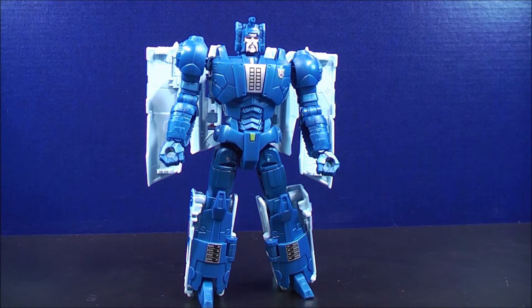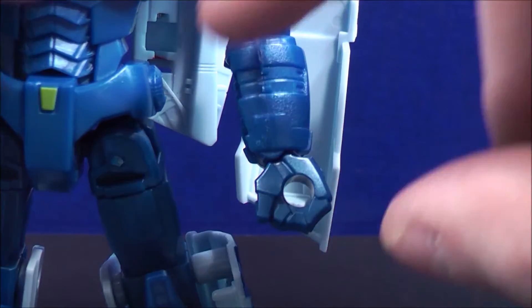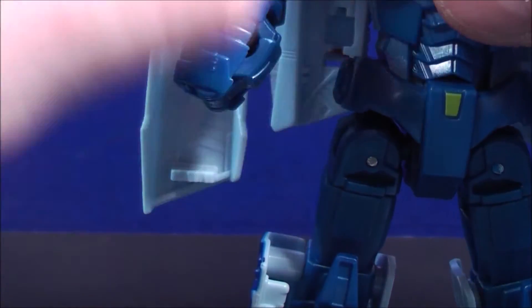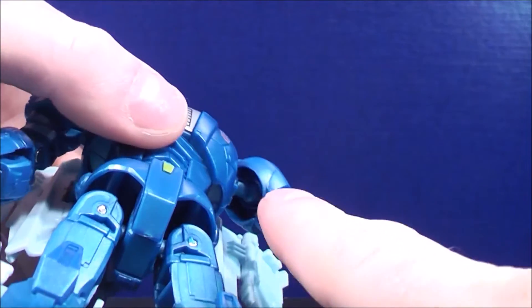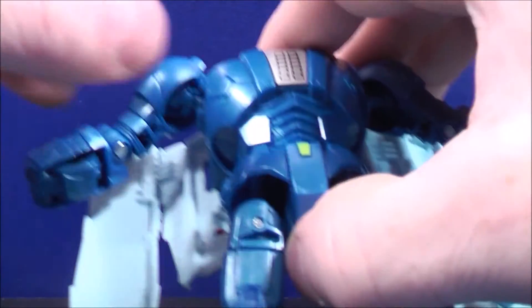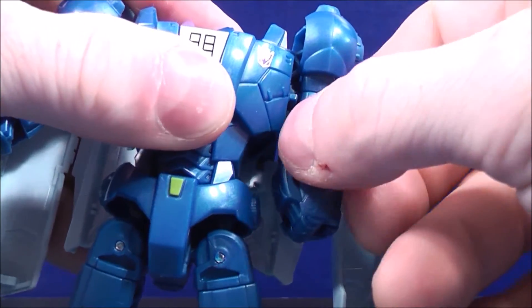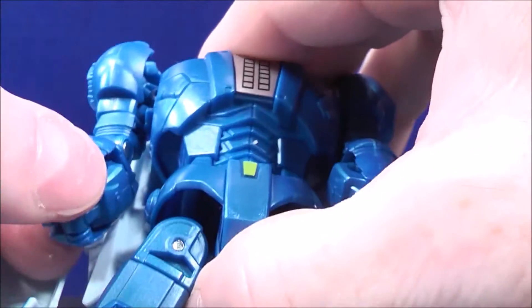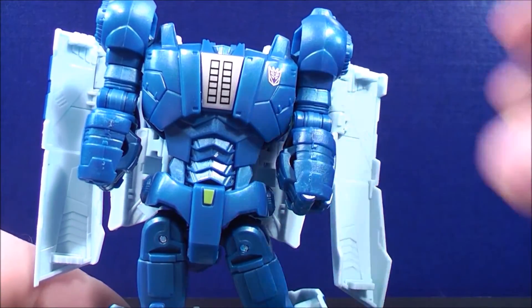To transform Scourge back to vehicle mode, first detach the head from the body. Then fold each hand up. Next, take the arms — there's a peg on the inside of each arm and a corresponding hole on the body, same on the other side with a peg under the armpit and a peg hole. Move the arm up and plug that peg into the hole — it's a little tricky. Do the same on the other side, moving the arm up and plugging it into the hole. Straighten everything out.